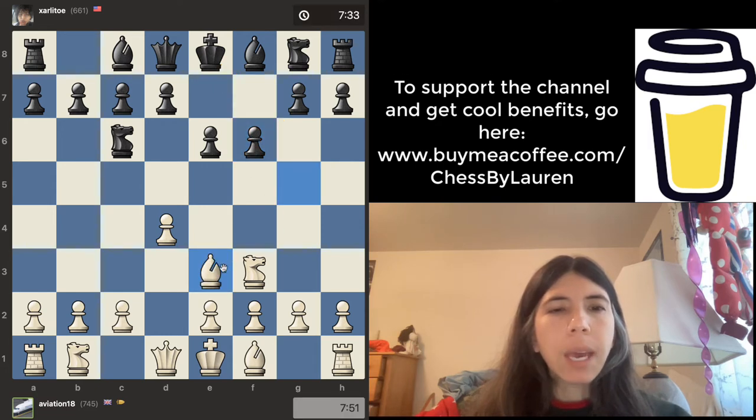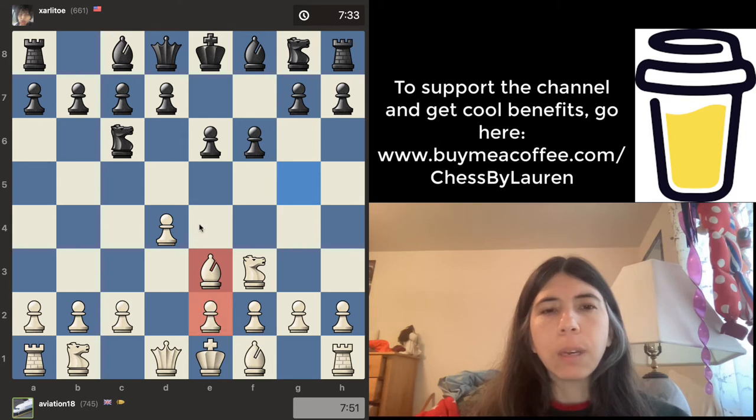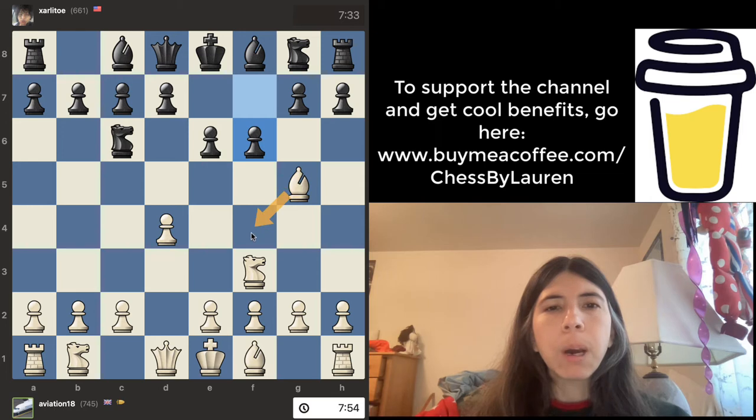I would probably maybe move this bishop here, because notice that when he moved the pawn to f6, the king's diagonal is open, and I'm not a big fan of that. But okay, pawn to f6. And then Aviation 18 moved the bishop back to e3 — I do not like this move because notice that the pawn on e2 cannot move.